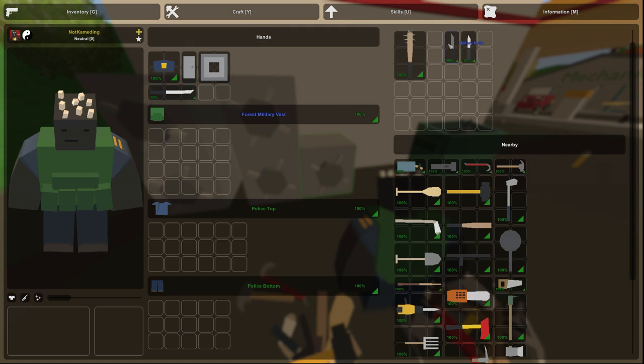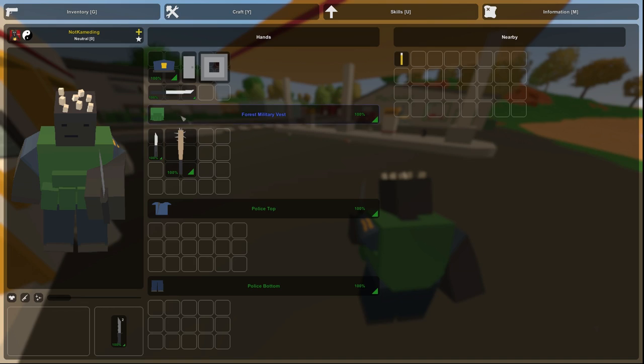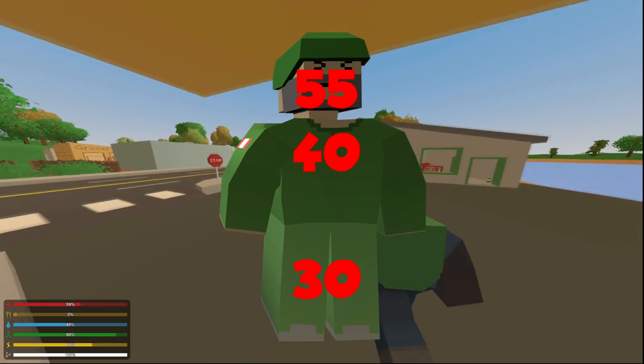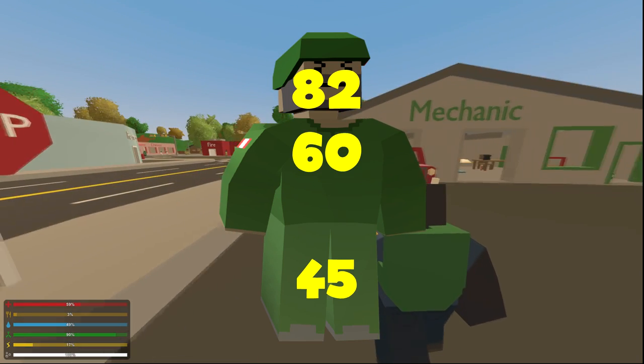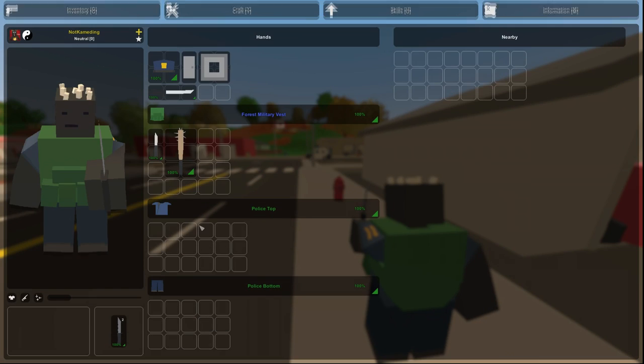Lastly we have the katana, military knife, butterfly knife, and the makeshift bat. All four of these have the same exact damage at 55 to the head, 40 to the body, and 30 to the limb. With a strength shot it does 82 to the head, 60 to the body, and 45 to the limb. Yes, I was confused too — but the military knife and the butterfly knife do the same exact damage.